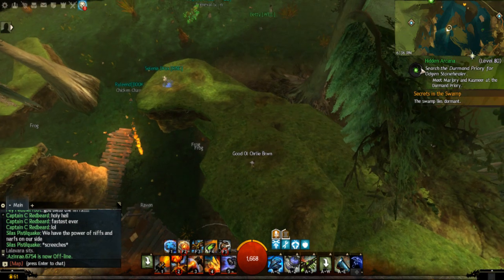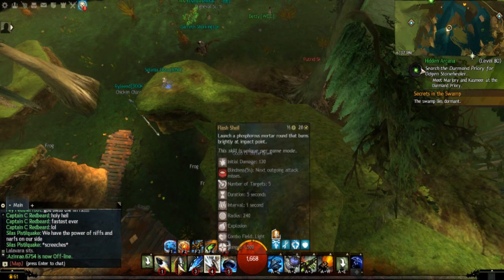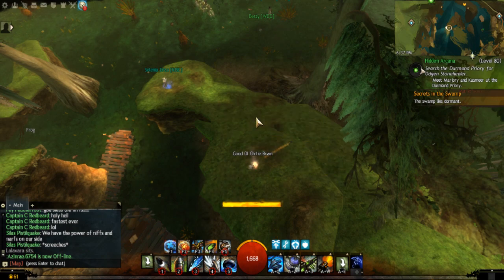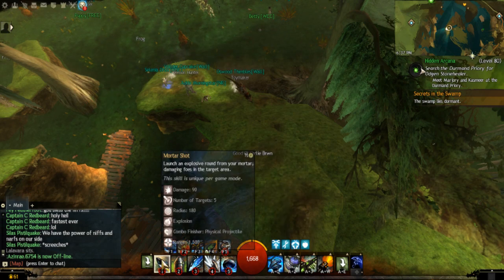Back to my mortar weapon — again, probably one of, if not the all-time favorite weapon in any game. As you can see here, it doesn't require a target. In fact, you can't target anything with this weapon — it's manually aimed. I'll also need to explain a little bit on how combos work. A combo consists of two parts: the field and the finisher.